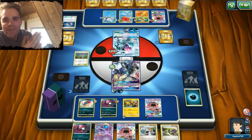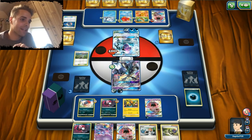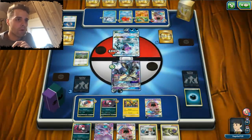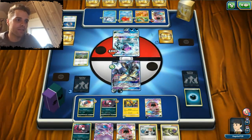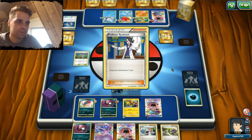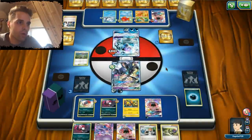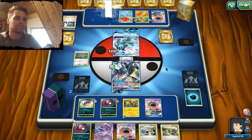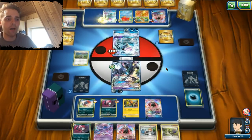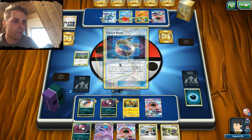Great game, so glad I can showcase it. Necrozma. I did not even use Rule of Evil. But Rule of Evil can be used to get ourselves the last two prize cards with one energy — 60 damage on everything with an ability. If we use Rule of Evil, we win the game. Just like that. I'm gonna hopefully draw into an energy and show you the power — the late game sweep with Rule of Evil.